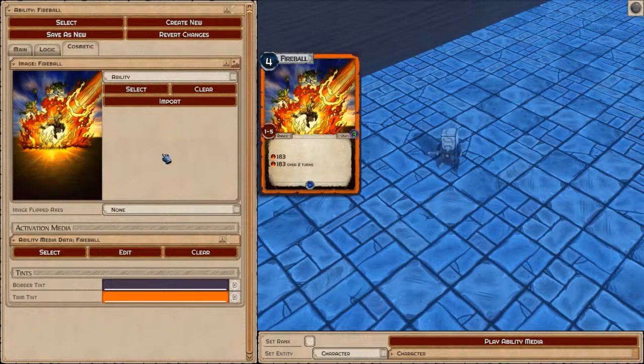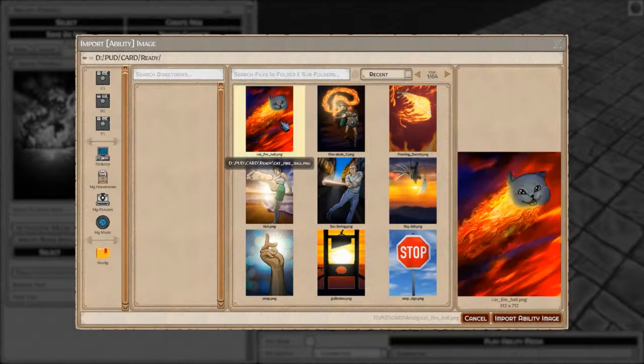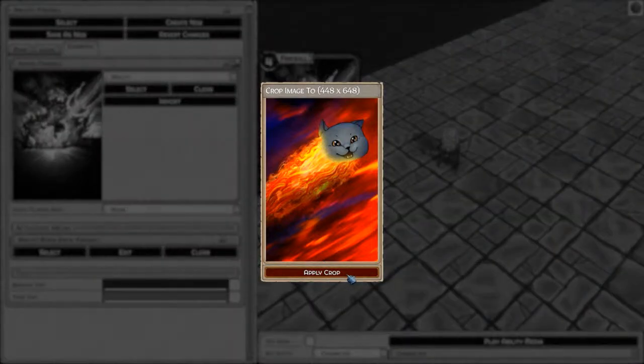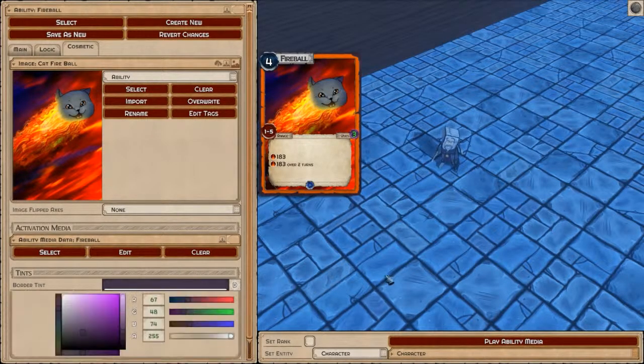Next I can customize the look — you can import all kinds of images. Right now I'm going to go ahead and import an image myself. This looks good — a Cat Fireball. Well, that's very convenient that I had that there. So you can just go ahead and crop this image any way that you'd like, in case you weren't importing the right-sized image. You can apply a crop, move it around and scale it and everything. But it's already fitted for me — I wonder who did that.